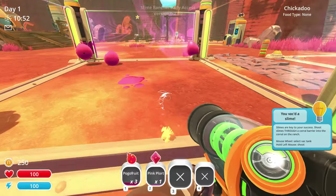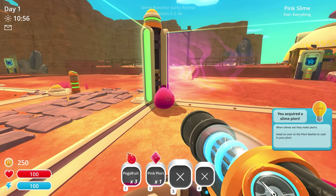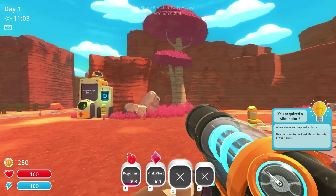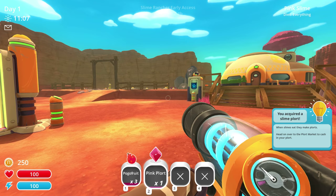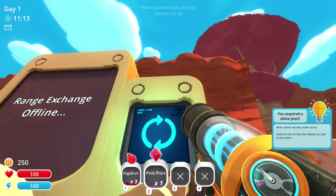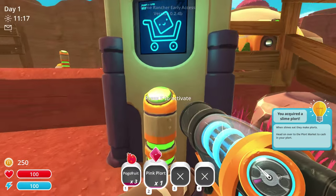Slimes. Why would you eat a fully grown one? Chickadoo, you can stay here and keep guard of these fuckers — I don't trust them. We've got a pink plort, they make plorts. Head over to your plort market to cash in your plort. Range exchange offline. So yeah, this is the game, you do stuff.